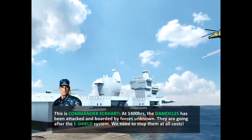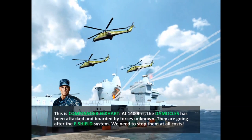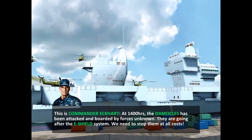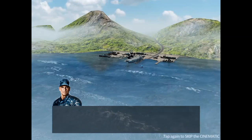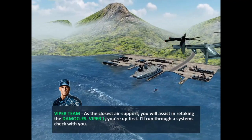This is Commander Eckert. At 1400 hours, the Damocles has been attacked and boarded by forces unknown. They are going after the E-SHIELD system. We need to stop them at all costs. Viper Team, as the closest air support, you will assist in retaking the Damocles.